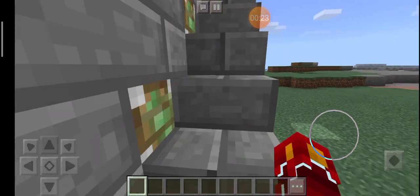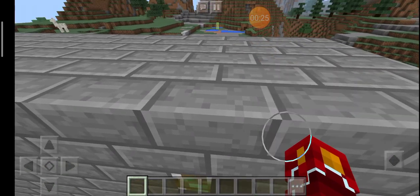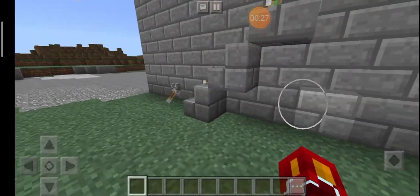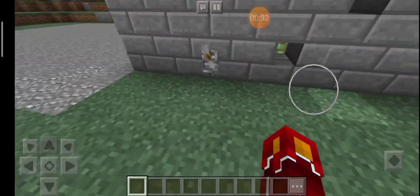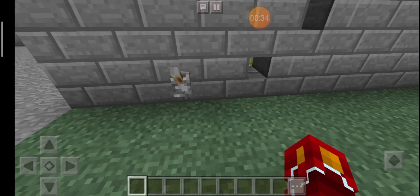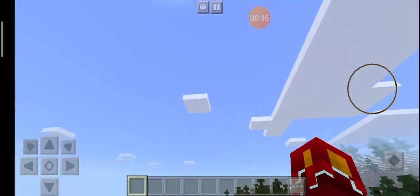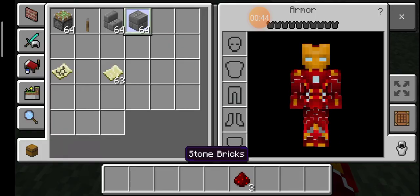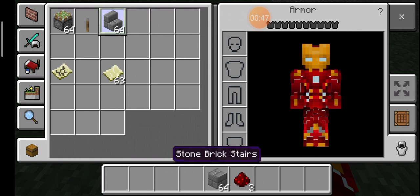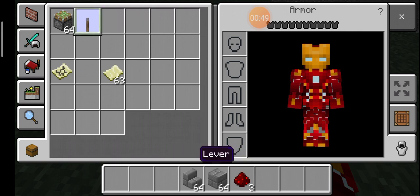Hey, hey, hey. You don't have — you know — do you want to do this? Okay, let's wait. I don't know how to make it. Okay. So, here's the materials: here's some redstone, stone brick, stone brick stairs, and levers. And of course, sticky pistons.